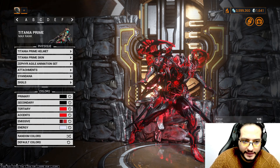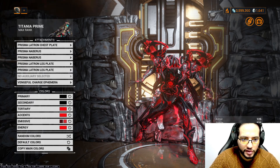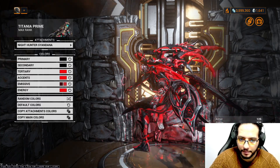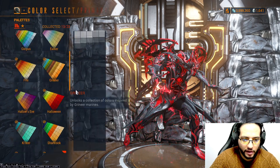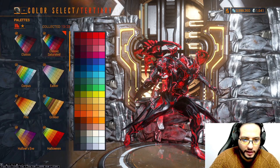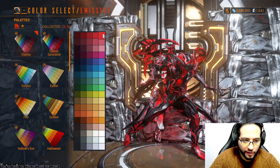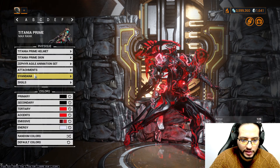Third one. Titania Prime Helmet, Titania Prime Skin, Zephyr Angel Animation Set. Attachments: Prisma Latron Chest Plate, Prisma Neburys Shoulders, Prisma Latron Leg Plates, Vengeful Charge Ephemera. Syandana: Nighthunter Syandana — to give an aggressive vibe. You get the Nighthunter Syandana from Tenogen on Steam. Colors: primary from Smoke, secondary from Smoke, tertiary from Classic Saturated, accent from Classic Saturated, first emissive from Classic, second emissive from Classic, energy from Classic Saturated.